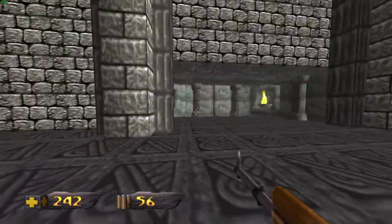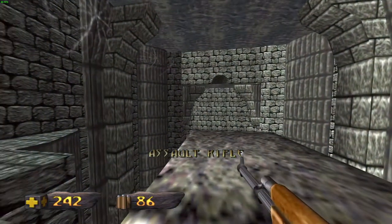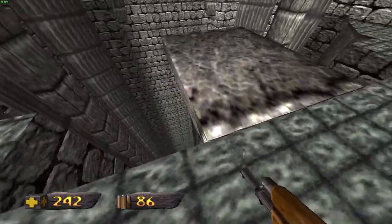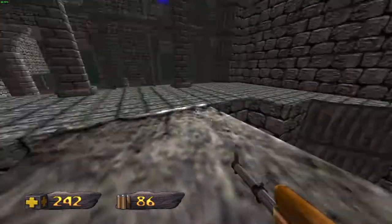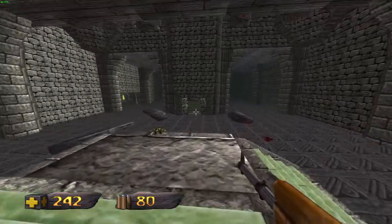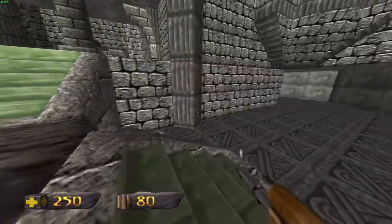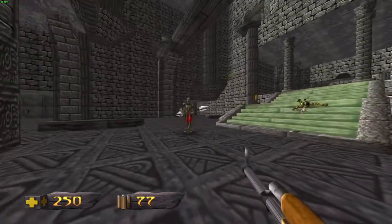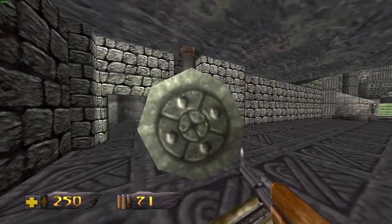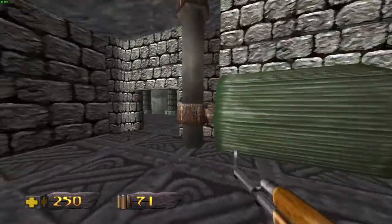That tunnel up there, we'll come to that much later. That pit down there — if you jump down there now you'll die, but that pit leads to the boss of this level. And just as with level three, the boss guards the final key of this map. So you'll only actually find two keys within the map itself.